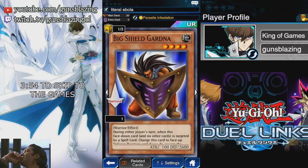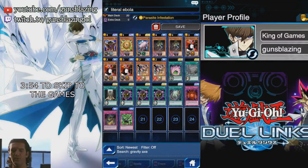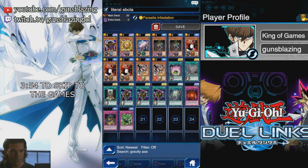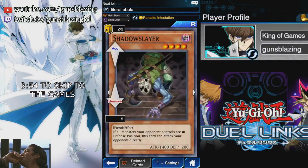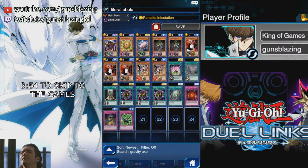Big Shield Gardna and Cocoon of Evolution are your defensive options. Not only do they provide a wall, but if your opponent attacks into them with lower attack monsters they're going to be taking damage — that's what this deck is about, just whittling them down with all kinds of damage. Next up we got Gravity Axe, which locks your opponent's monsters down in defense position after you hit them with a Windstorm, Curse of Anubis, or a Kuriboh. Then since they're in defense mode you can use Shadow Slayer to attack them directly.